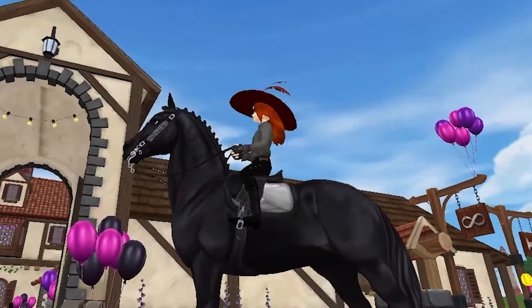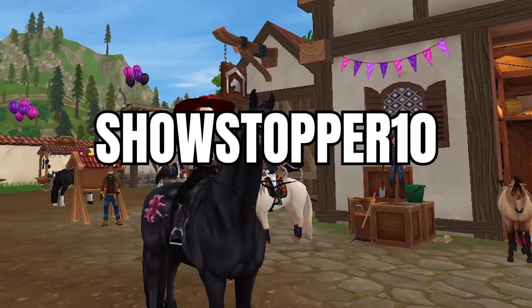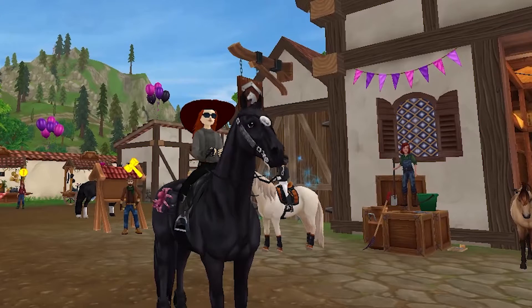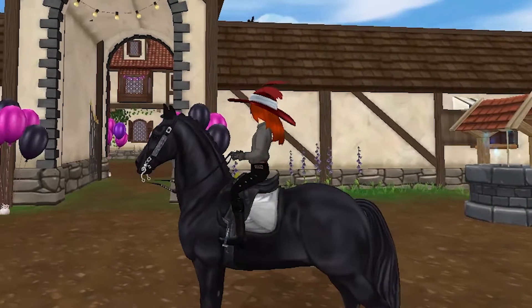Hey guys, a new code is out — it is SHOWSTOPPER10, no spaces, all capitals. You get this red hat, which I think is super pretty. If you're not interested, keep in mind this hat is worth 500 europex shillings.